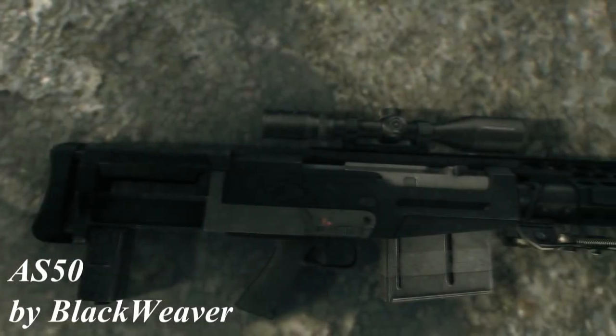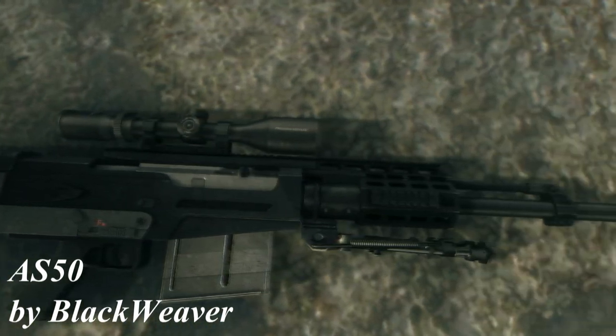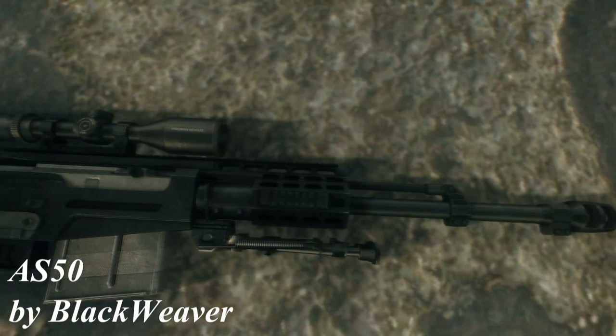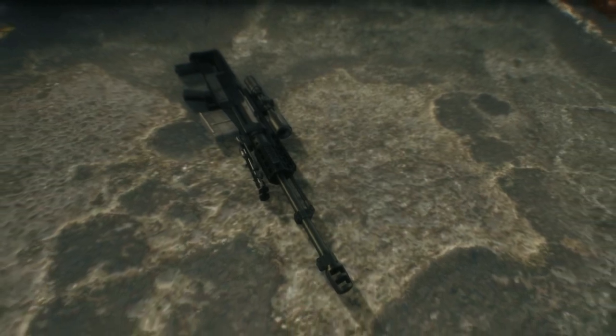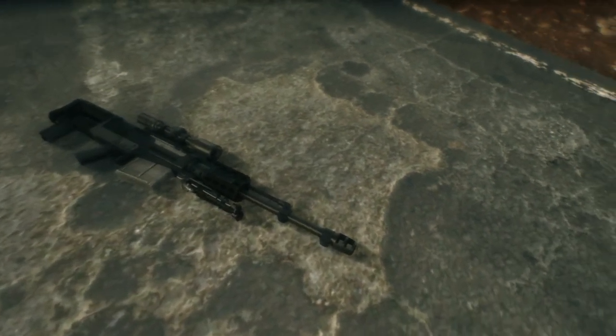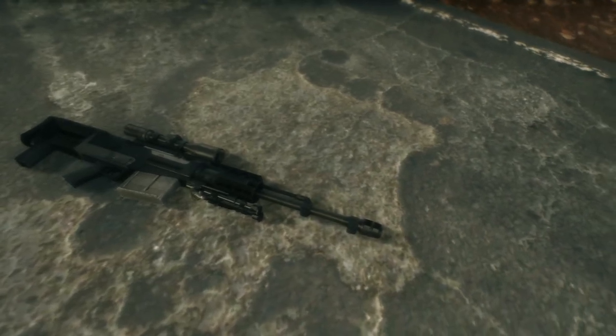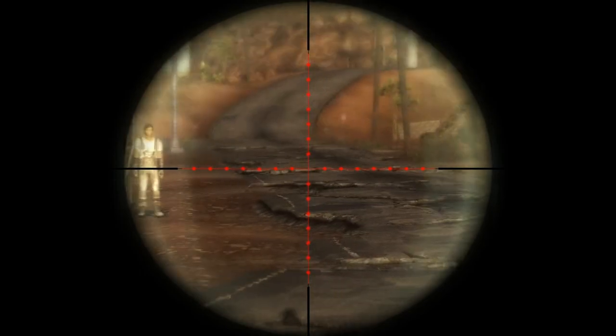The third weapon is called AS-50 by Blackweaver. You can find a free copy in Doug Mitchell's house placed on his table. The weapon has its own custom textures and model and it looks a little bit like the anti-material rifle to me. The textures are high resolution and dirty enough to fit the Fallout lore, so I really like them. The model also looks nice, it has a lot of small details like the holes in it, and you can tell the modder put a lot of work into it.